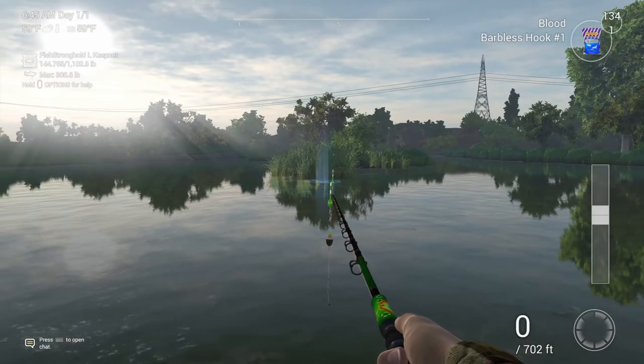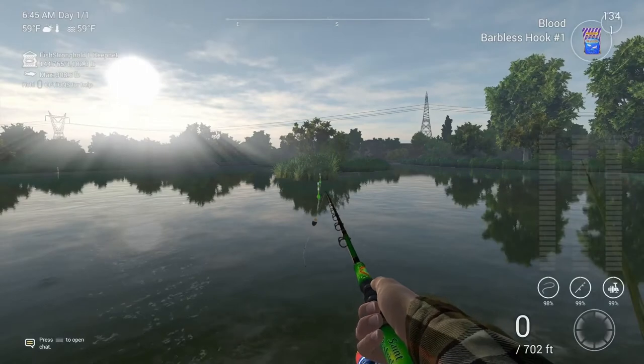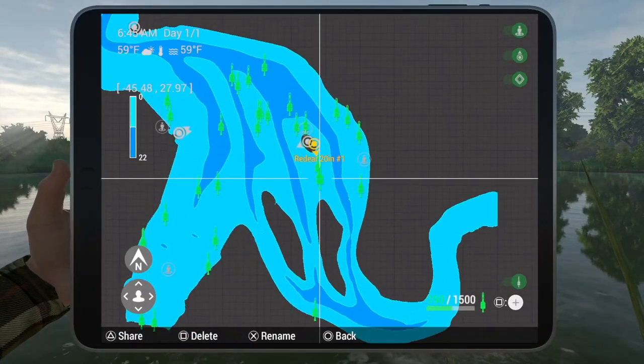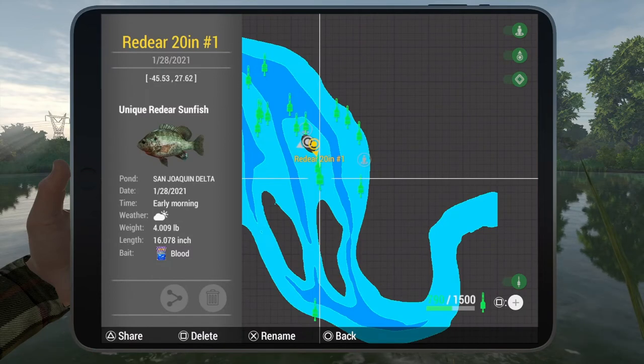You can also use crickets or maggots as well. I recommend casting closer to the reeds over there. If you want to put a manual mark on your map for this, it will be negative 45.5 and 27.5. Hopefully this helps you out guys, have a good one.